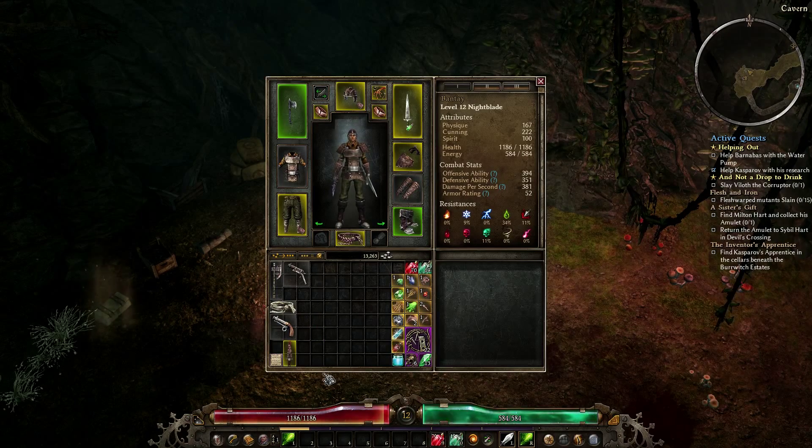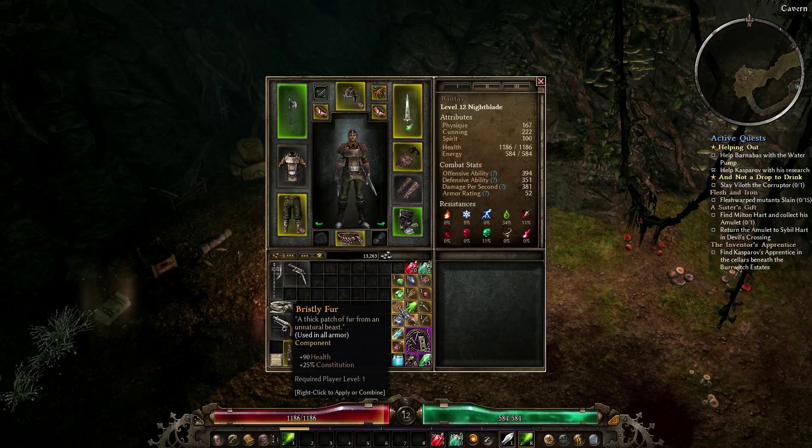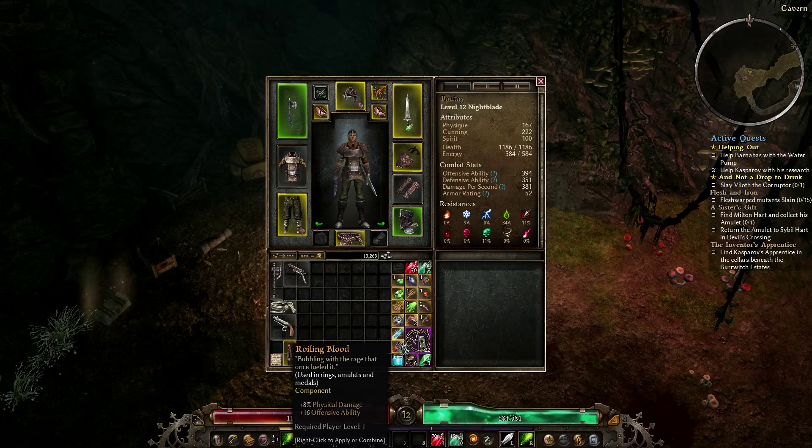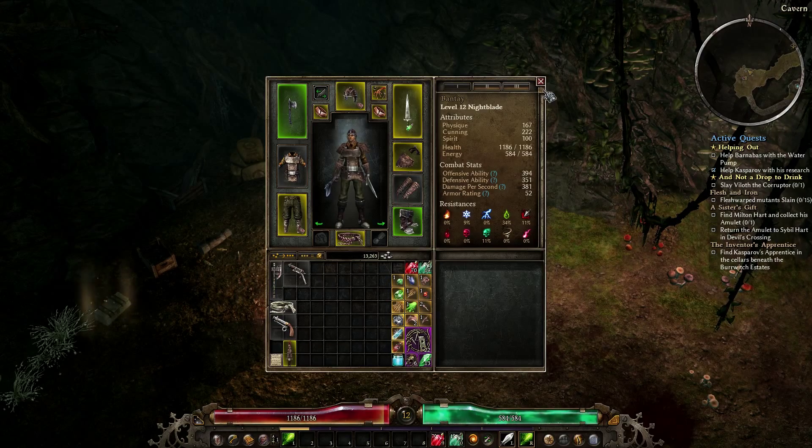We have a bit of a jewel — I have a lot of them actually. We have a poison emerald already done, bristle fur, crackle, load stone, chilled steel, rolling blood, and that's about it.